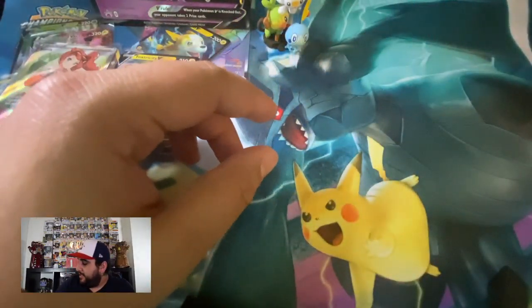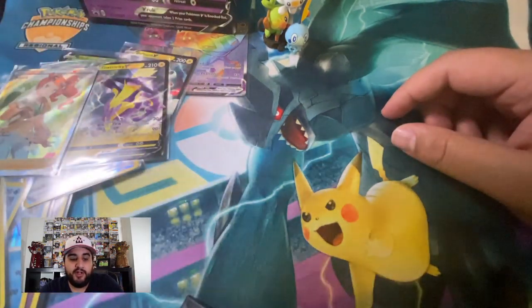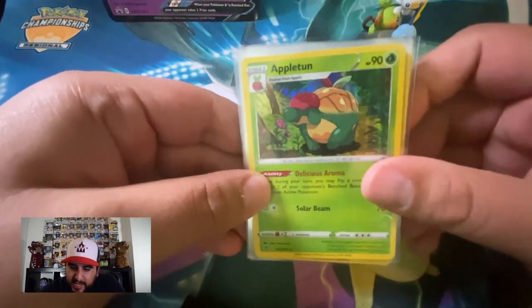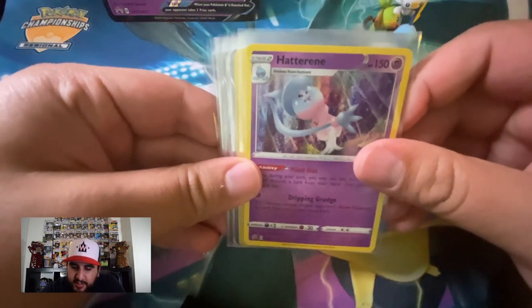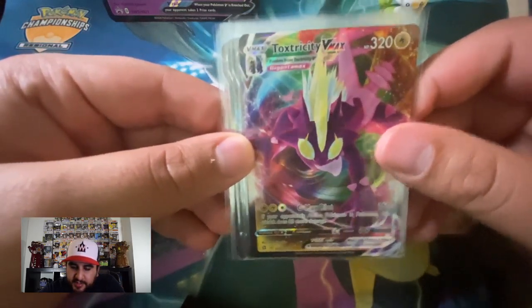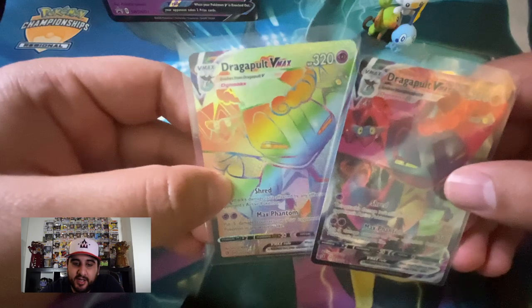Don't forget to subscribe and check out my other videos. Hit a like if you could — it really helps out the channel. Subscribe for more content, thanks, have a good night. Recap: here are our pulls from this video — Appletun holo, Frosmoth holo, Flapple reverse, Ice Rider, Gyarados, Hatterene, Duraludon promos, Pikachu promo, Poltergeist V promo, Full Art Sonia, Toxtricity VMAX, Rillaboom V, Boltown V, Toxtricity V, Dragapult VMAX, and Dragapult VMAX Rainbow Rare. Man, these cards are something else — thanks for watching!